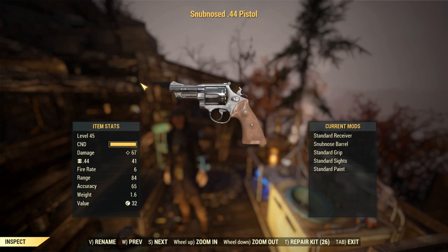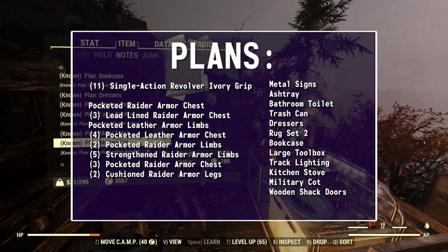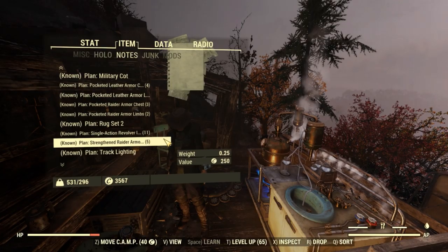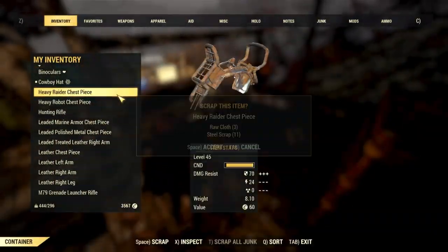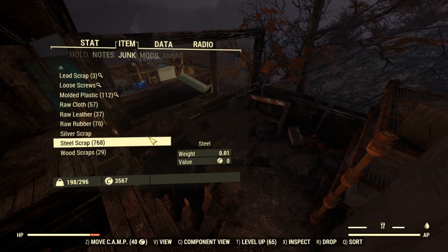We got some pretty good stuff though. And what I really came for were the plans. I dug up 42 plans — I did already know all of the ones from the forest, which isn't surprising. And of course we found 11 single action revolver ivory grips. But we found some decent armor mods. With the scrapper perk card equipped, I scrapped all the stuff we found and unlocked some weapon and armor mods that I didn't know yet. After it all, we ended up with all this good junk.